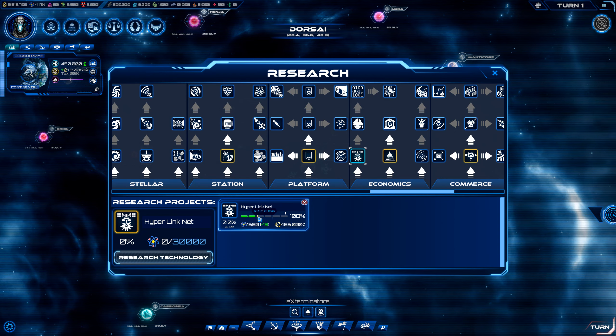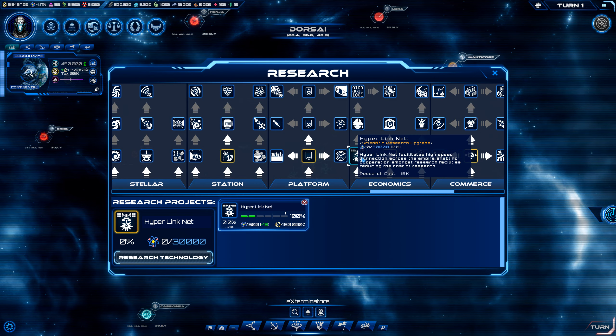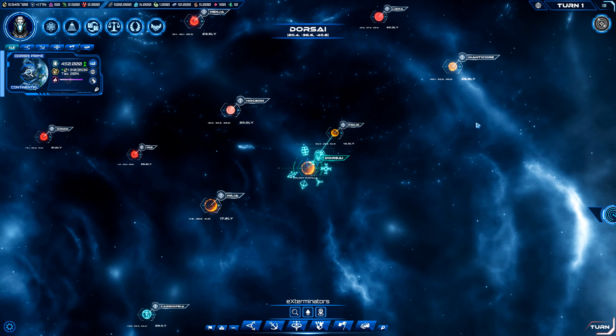We're at 100% budget allocation with zero risk. I guess risk meaning risk of failing or maybe having setbacks — I don't know. But we're going to go ahead and start with HyperlinkNet in order to increase our overall research capabilities.